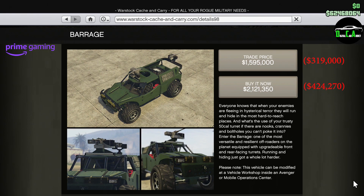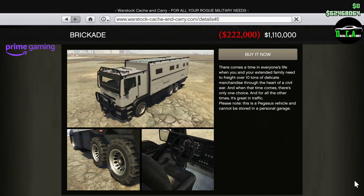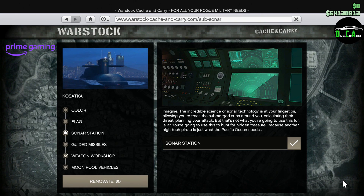Next up, we have 80% off the Barrage. Personally, I find the Barrage pretty useless — the weapons and customization is pretty cool, but it's very slow and terrible off-road. I prefer the Uncertain Pickup Custom if you're looking for an off-roader with a top-mounted gun. We also have 80% off the Brigade, but keep in mind it's a Pegasus vehicle with no customization, it's a giant vehicle with no armor at all, making it a very easy target. And lastly for Prime Gaming, you will continue to get the Sonar Station upgrade for the Kosatka Submarine for free.